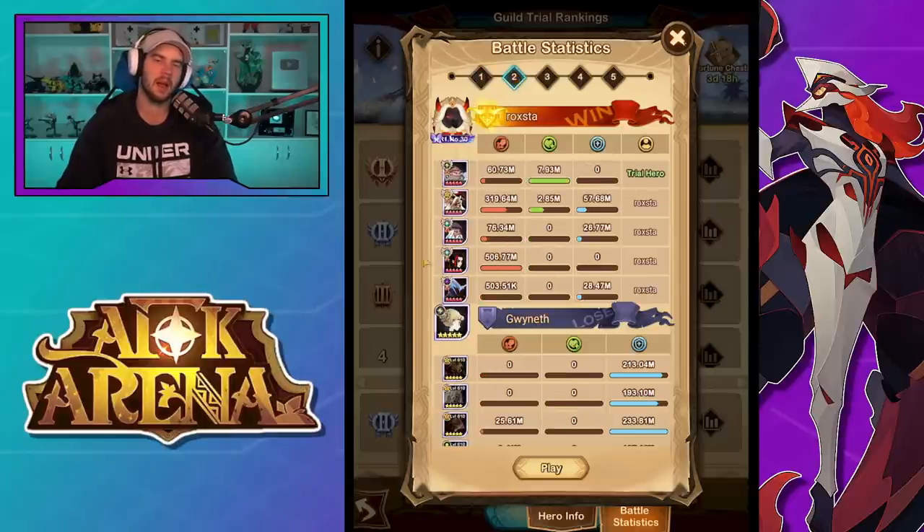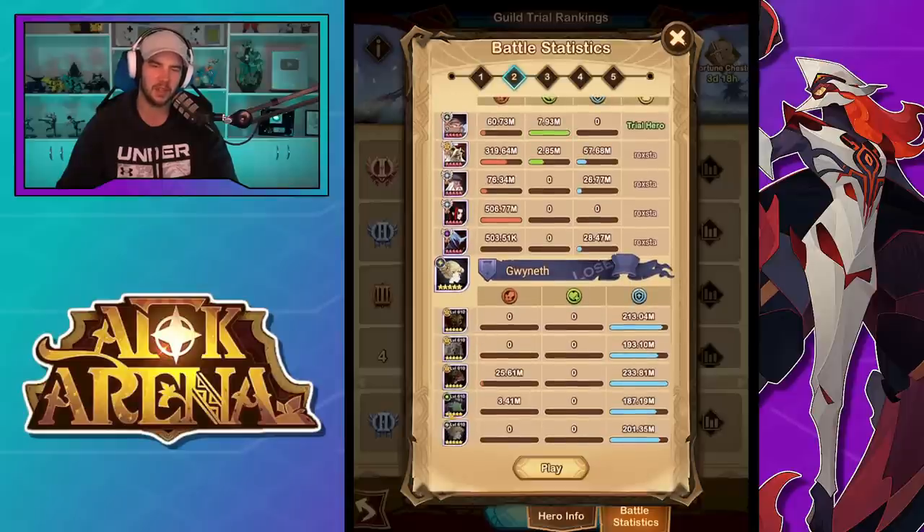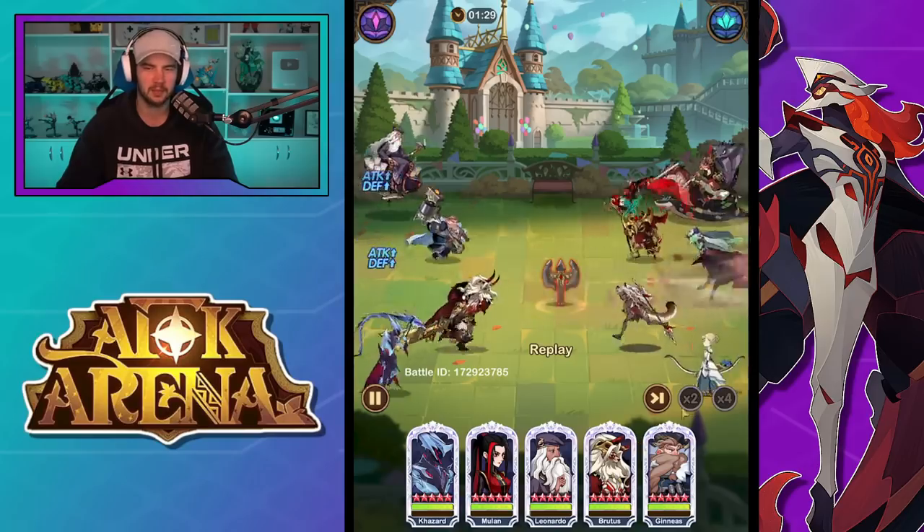Once again with this team, I dare say he doesn't offer much. We've got Kazard with Da Vinci and Mulan. Mulan gets the early CC so that Da Vinci can ramp up, then Da Vinci just chains CCs for the rest of the fight. When we look at the enemy team, the only threat is the creepy hand lady, but Mulan stops her. So with this enemy team, they have no outs to the CC once we CC them. I don't think Dwarf Hammer Man is really doing too much.